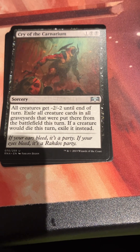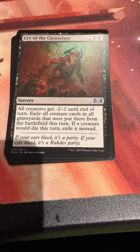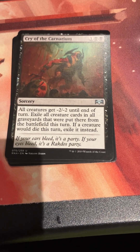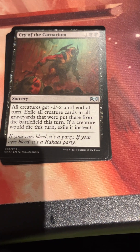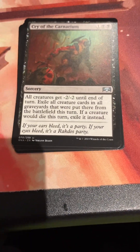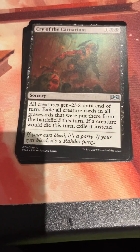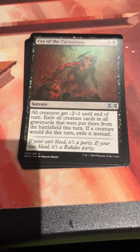Cry of the Carnarium - one black black for a sorcery. All creatures get minus two, minus two at the end of turn. Exile all creatures in all graveyards that were put there from the battlefield this turn. If a creature would die this turn, exile it instead. You love to see these kind of mini board wipes in black, and it always had a place in people's sideboards.